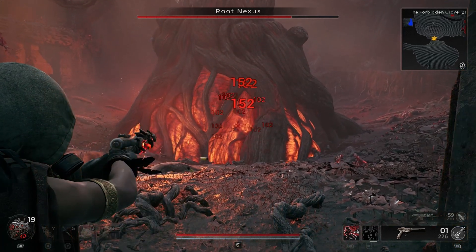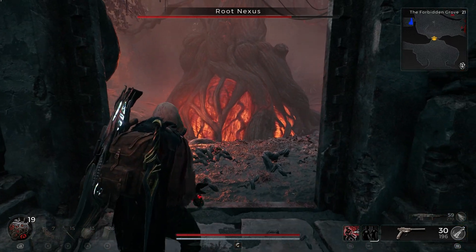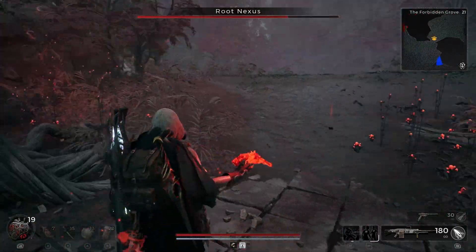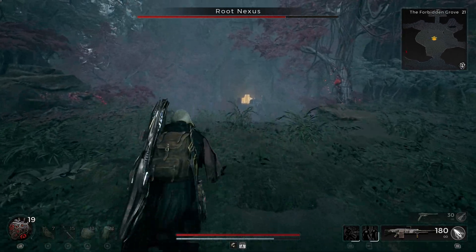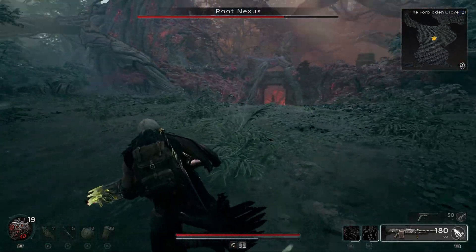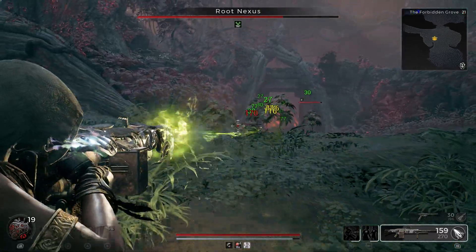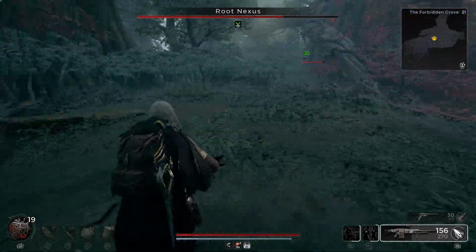In the second phase, he will summon four Hollow and two Archers. So what we can do is plan accordingly — when he is about to hit 25% damage done, basically when he's at 75% health, we will be ready for the two Archers and four Hollow.